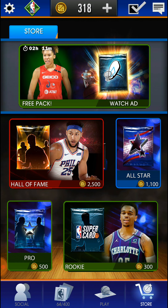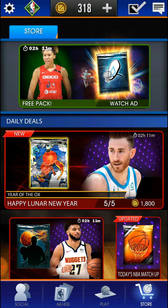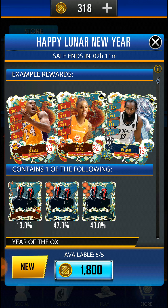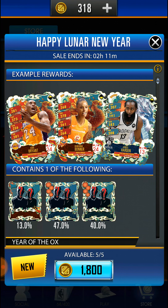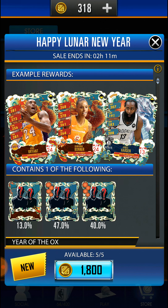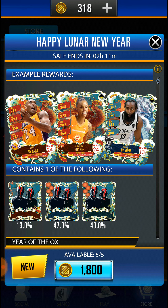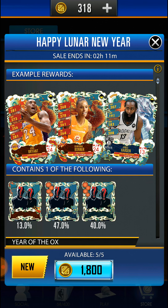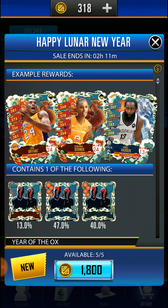If I look at the 1850-coin pack — the one where you can get Kobe — the odds show a 13% chance of a ruby, 47% chance of a sapphire, and 40% chance of an emerald. Like any hobby box, they show you the best cards but with the least chance of getting them.